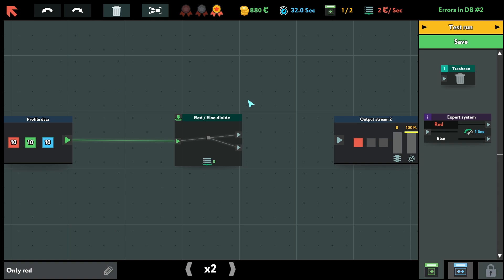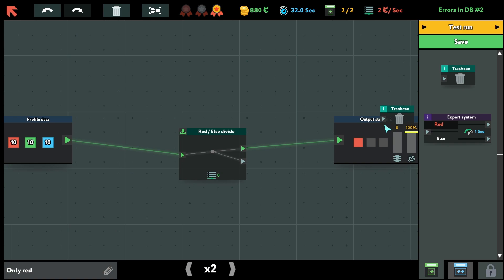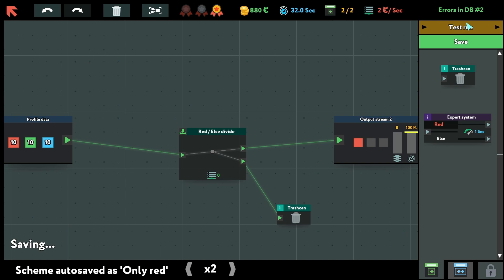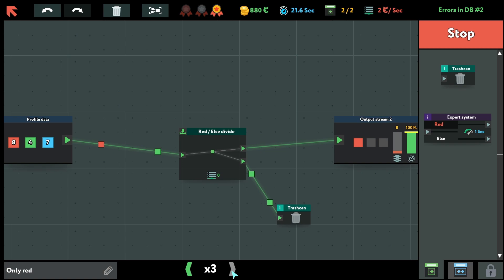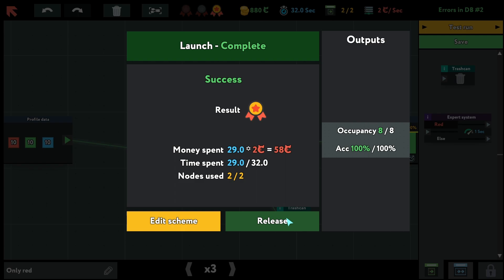My custom node is 'GP Divine without blue.' What do I have to do here? This is the red, so I just need to find it. Red goes here and I want to get the trash can, so it should go like this. Test run.